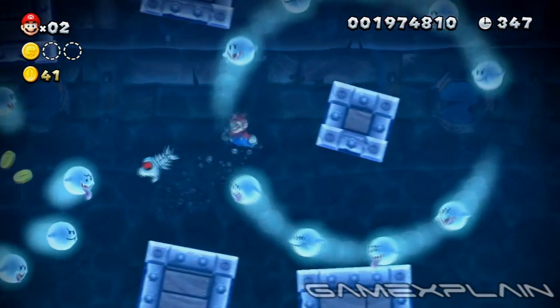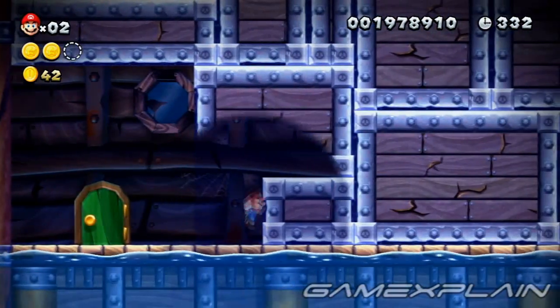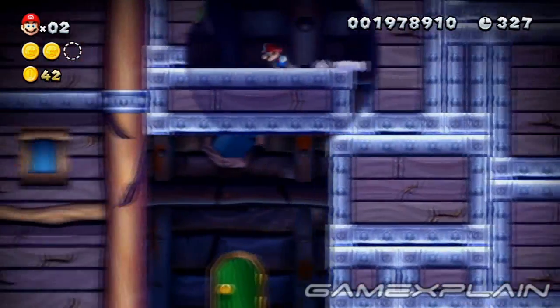In the next room, you'll find the second Star Coin just above the third set of circling Boos. After entering the third room, get a running jump from the second ledge to reach a hidden one on the left containing the third and final Star Coin.